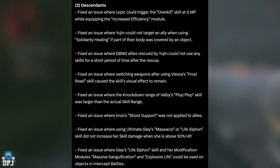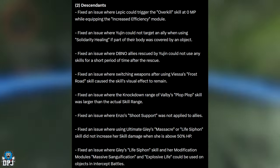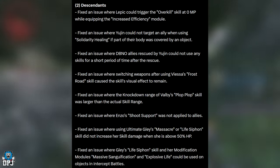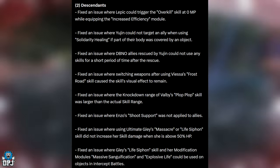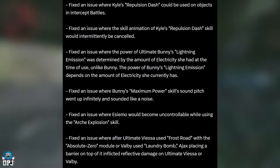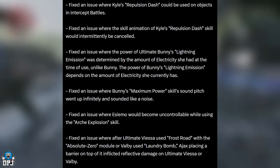Fixed an issue where the knockdown range of Valby's Plop Plop skill was larger than the actual skill range — that's probably going to affect a few farms. Fixed an issue where Angel Shoot support was not applied to allies. Fixed an issue where using Ultimate Glaze's Massacre or Live Siphon skill did not increase her damage when above 50 HP. Fixed an issue where Glaze's Life Siphon skill and modification modules Massive Sanctification and Explosive Life could be used on objects in intercept battles.